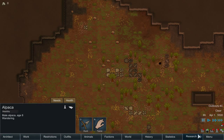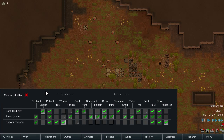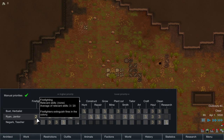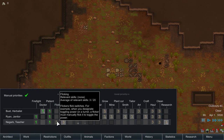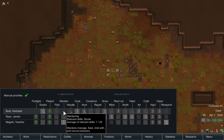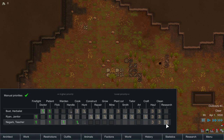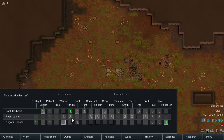They also changed the UI for the game — everything's a bit different with factions, world history, and the architect menu. It's a lot easier to navigate. Setting up work priorities: Beaut is going to be our doctor; everyone is a firefighter; everyone is priority-one patient. Nagark will be our warden and cook, but that's probably too much, so Ryan the janitor becomes warden. Beaut will be the handler since she has great skills for it.